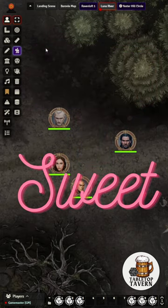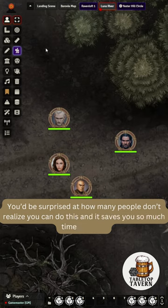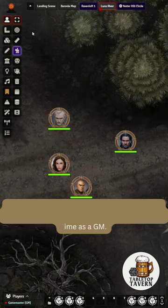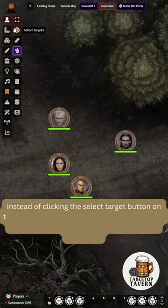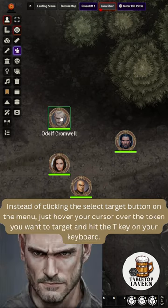Here is a short and sweet tabletop tip for Foundry VTT. You'd be surprised at how many people don't realize you can do this, and it saves you so much time as a GM. Instead of clicking the Select Target button on the menu, just hover your cursor over the token you want to target and hit the T key on your keyboard.